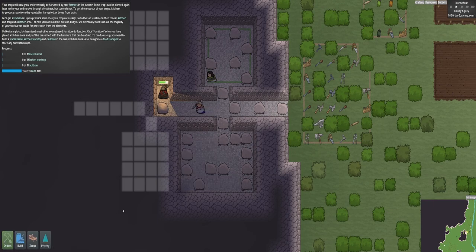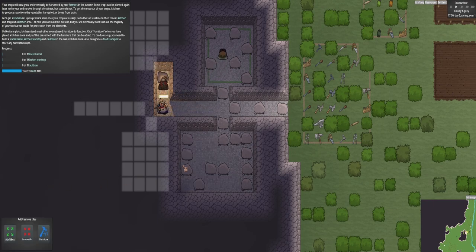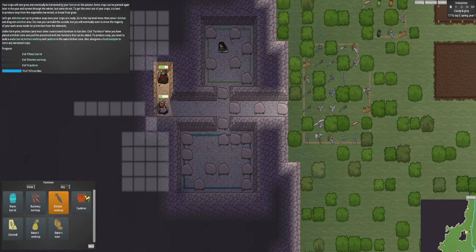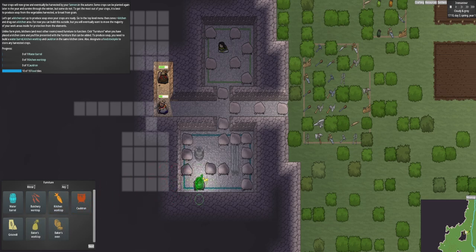Right, so this is going to be our kitchen. So what we need to do, we need to go into zone and choose kitchen, highlight the room. And then in this - I'll pause this a second - we can click on it and then click furniture. That tells you what items you can put in that room. It says I need a water barrel, a cauldron, and a kitchen worktop. So we'll add the worktop. Bear in mind there is workspace areas around where they stand.